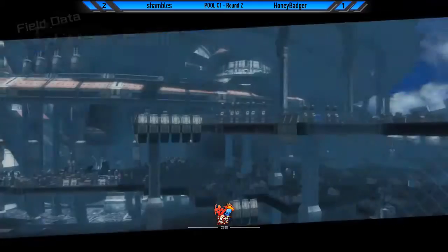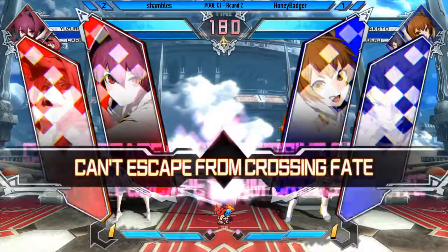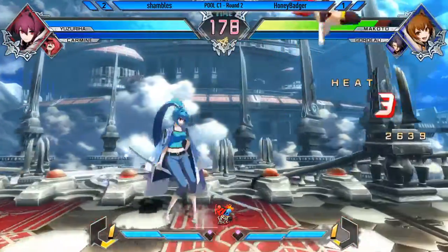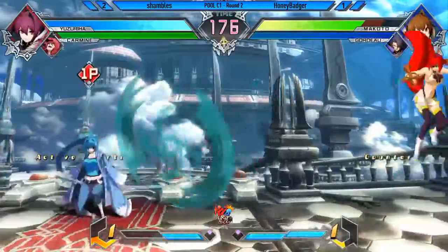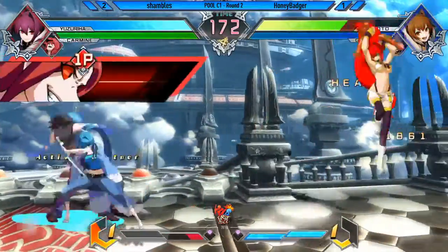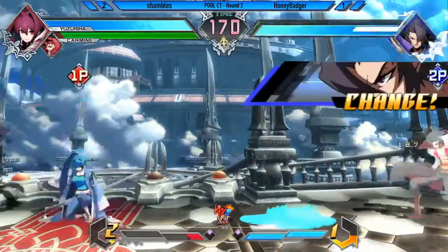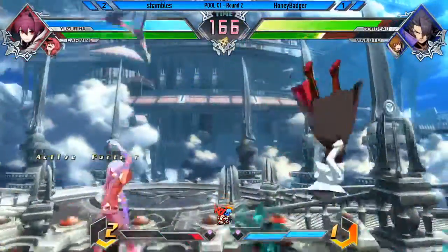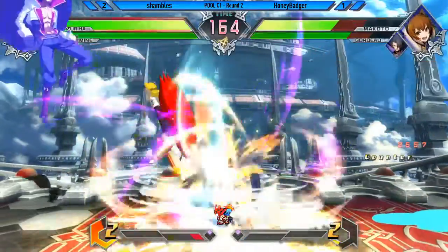I like Yuzu with Carmine behind her, that looks pretty strong. A lot of screen control, a lot of confirms. The hardest part is just that Carmine's little assist — that thing right there doesn't hit close, so if you can get past it then you can get some pressure in there. It doesn't quite cover that close range space as well. But when she's trying to control screen it's super useful — controlling screen, then it's a problem.